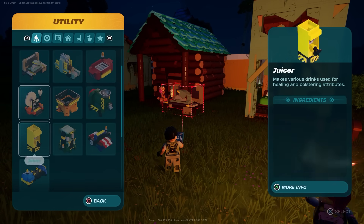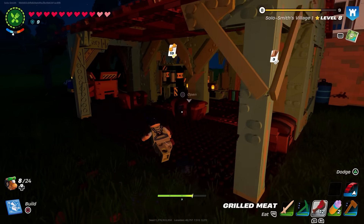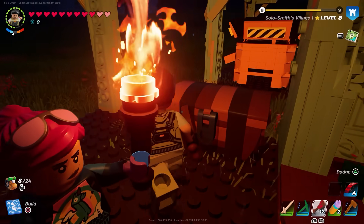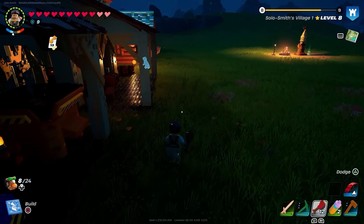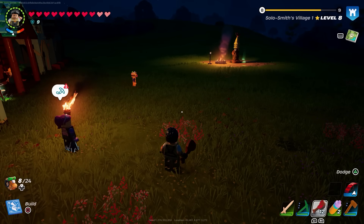If you're still not able to progress, make sure you've got all of your utilities built. Go into the utility menu and make at least one of each item — this will unlock all of the associated recipes. Following those simple guidelines, you'll be able to progress further. If we helped you out today, do like and subscribe, I appreciate it, and I'll see you in the next one — take care.